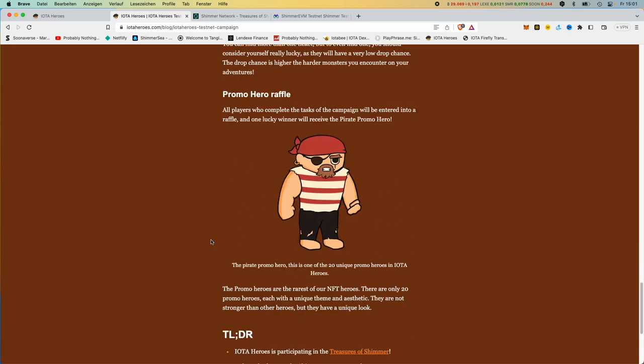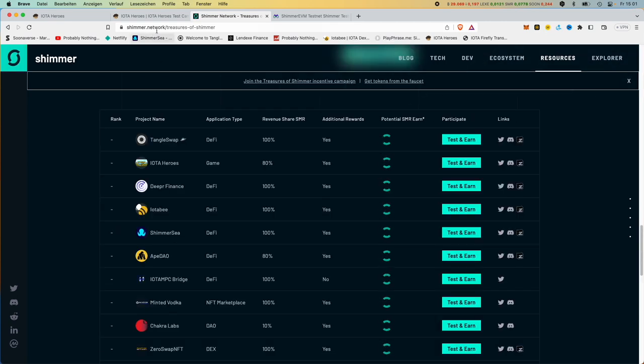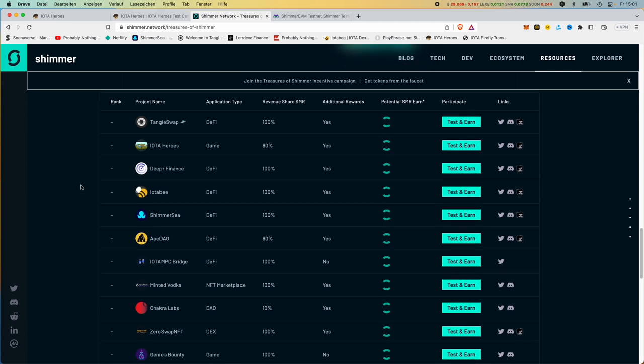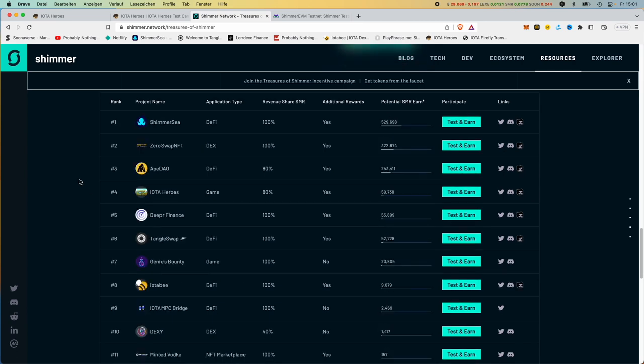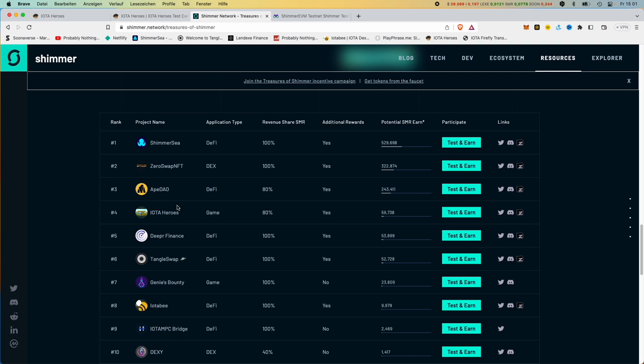All of you who are participating now — there are still 20 unique heroes to be raffled off, which means you just have to play and heroes will be raffled off among us players. This is the Shimmer network Treasures of Shimmer page, where you can see all the dApps participating. We can see that IOTA Heroes is currently in fourth place — it has overtaken Deeper Finance, TangleSwap, IOTAB. Even those are such big names, so I think that speaks for the project.